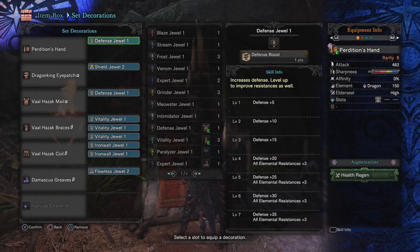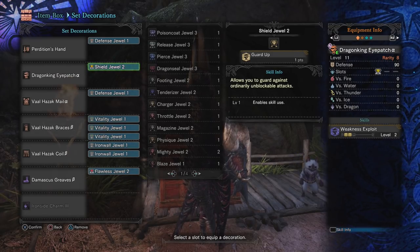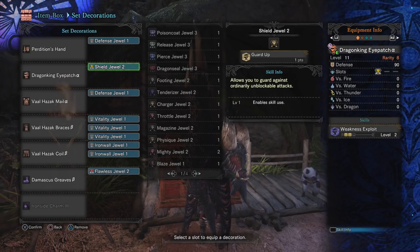The first thing you'll notice is I have two defensive jewels, because we already have two defense coming in from the Damascus Greaves. This boosts us up to level four defense, which is defense plus 20 and three to all elemental resistances. Moving on from there, we have the shield jewel, which gives us guard up. This is the three-piece set bonus from the Uragaan set, and I find this to be absolutely fantastic. A lot of people say that you don't need guard up and you're fine with guard three, but with just having three points in guard, it's going to absolutely demolish your stamina.